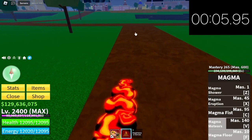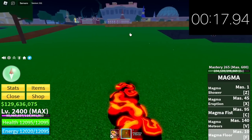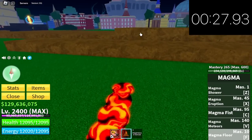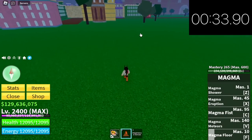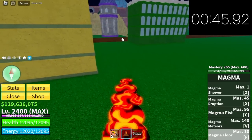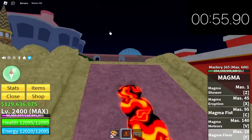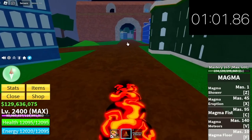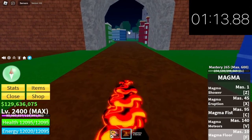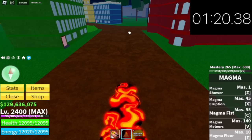Next up is the magma fruit — one of the best F skills in this rework, but is it the fastest? I don't think so. This F skill is very slow. The reason developers made it slow is because if it were fast, it would be one of the best since it can damage enemies continuously. We're reaching the one-minute mark — 1 minute and 20 seconds. One of the slowest rework fruits in this update.